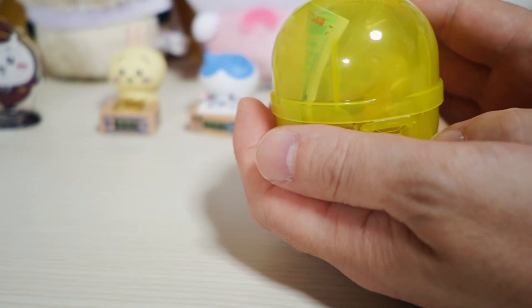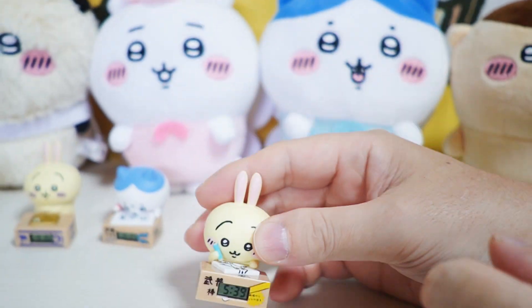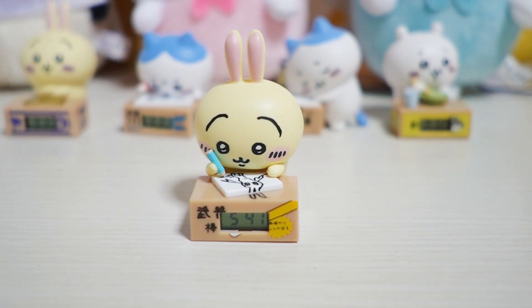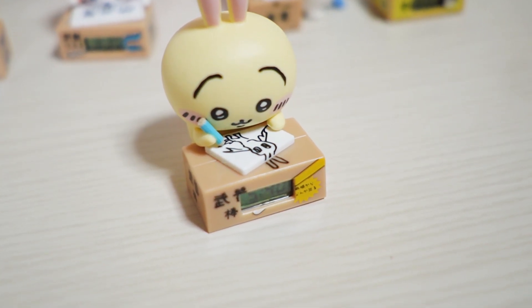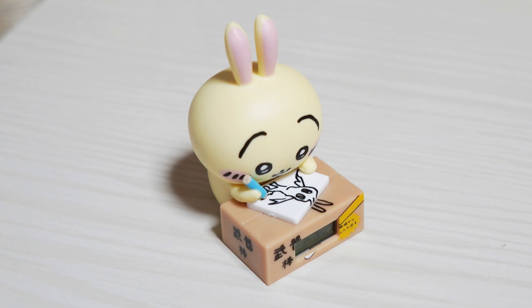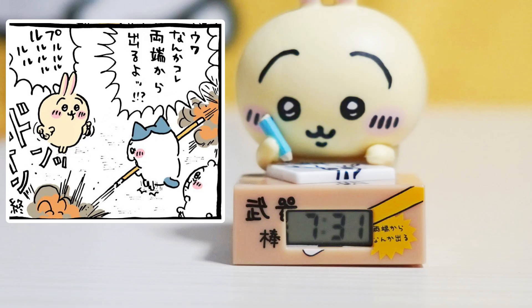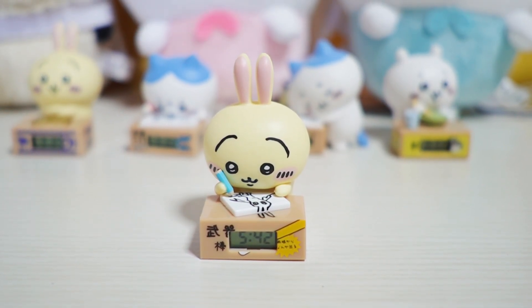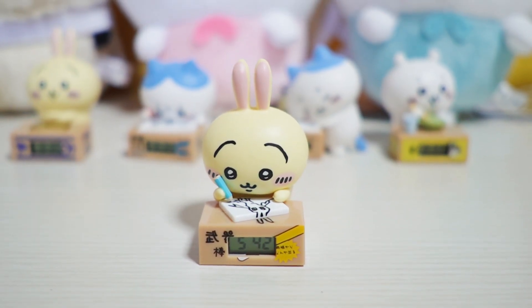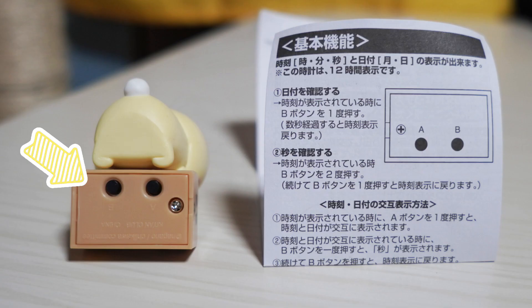まず初めに出たのはこちら、黄色いカプセルです。1回目、カプセルの中に入ったのはウサリでした。ダンボール箱のテーブルの上でお絵かき中です。長い耳が見えるから多分自画像を描いているのかなと思うんですけども、ちょっと怖いイラストになってますね。この武器、ぼーっていうのはウサリが討伐に使っている武器で、両端から何か出る危ない武器です。そしてダンボール箱の前に窓があって、ここに時計がついてます。デジタルの時計になってて、これはちゃんと時間を合わせることができます。日付けと時間を表示させることができます。日付けと時刻の設定はそこにあるボタンですることができます。